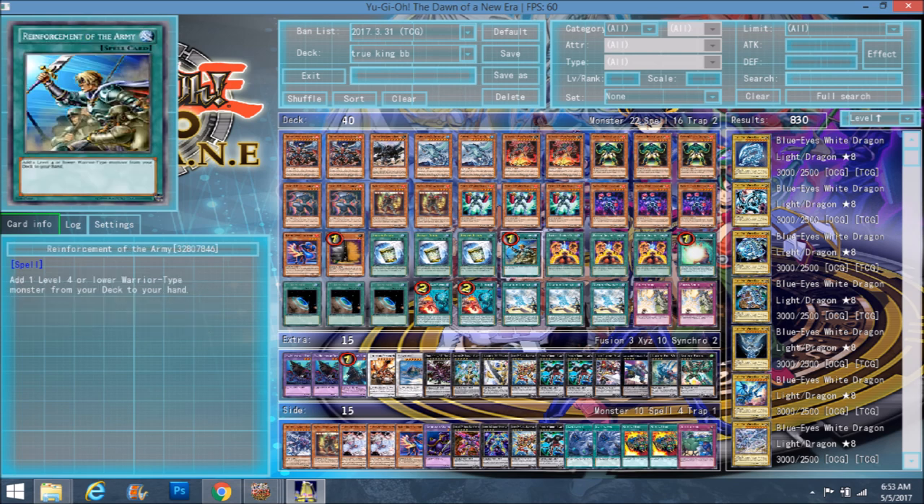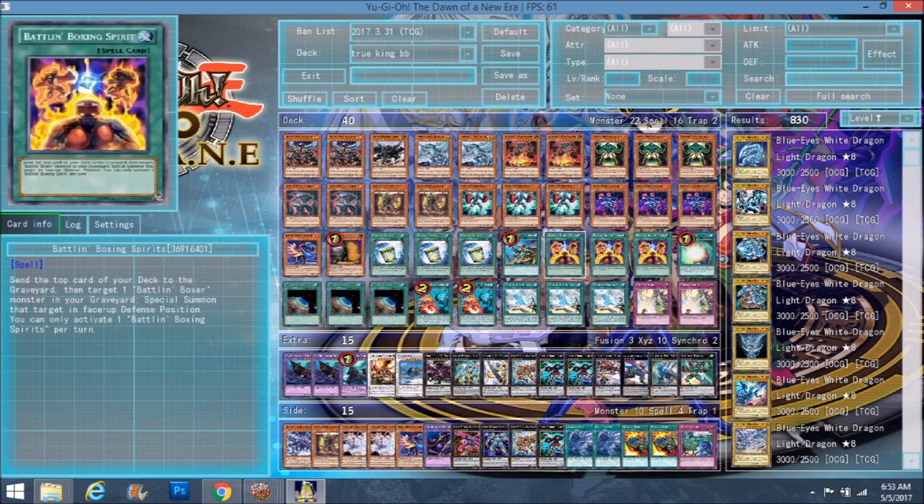All these guys are warriors, so it definitely helps. Battling Boxer Spirits kind of encouraged a Lightsword variant of this deck that never got off the ground, but it was something people tried. You send the top card of your deck to the graveyard to target one Battling Boxer monster in your graveyard and special summon that target in face-up defense position. So if you have Headgeared first turn and a Spirits in your hand, you get a free exceed. Unfortunately Spirits is not searchable unlike all the other Battling Boxer monsters, but it is helpful. Which is why you want to play three of it — you kind of want to see your Battling Boxer monsters as quickly as possible.